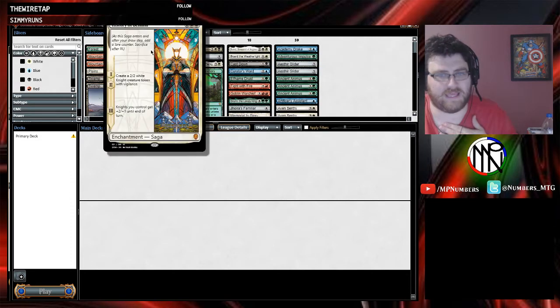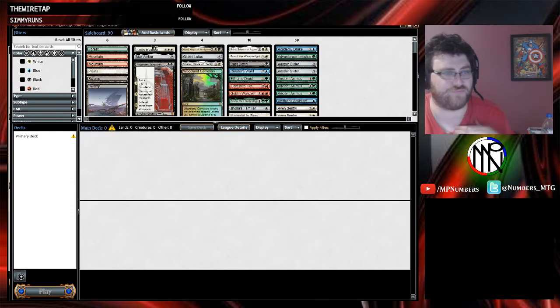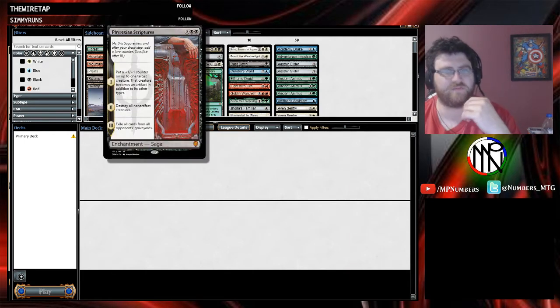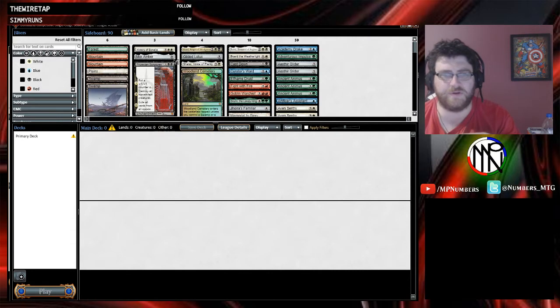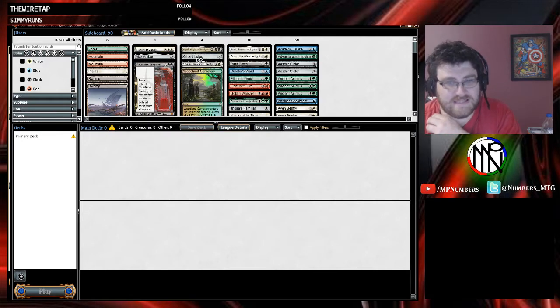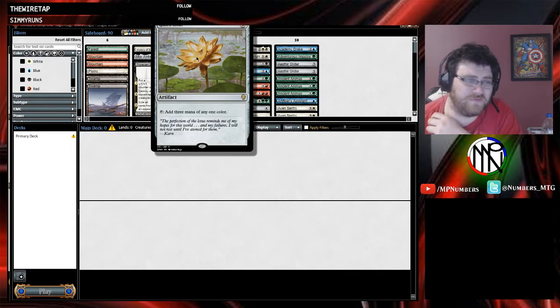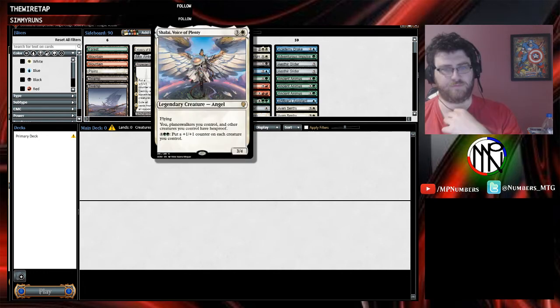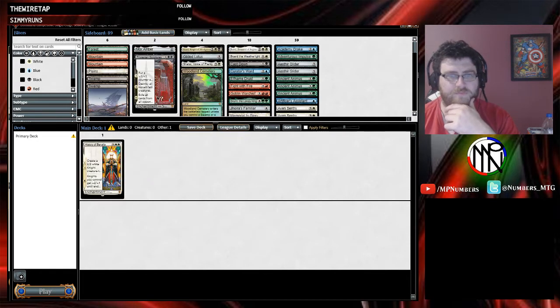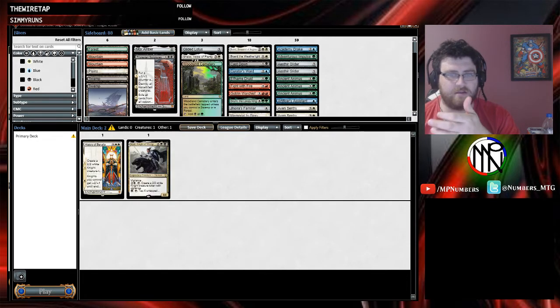What have we got? We've got a History of Benalia — we've got a mythic, we've got three mythics in the pack. We've got the History of Benalia, that is fantastic. We've got the Phyrexian Scriptures which I don't think is as good. We've got the Knight of Windgrace which is a 4/4 with vigilance which creates knights and destroys things — that's pretty awesome. Gilded Lotus is good for ramping. Shall I Voice of Plenty? That's a nice one. And a foil Woodland Cemetery — that's not a bad pull. Just looking at the rares I kind of want to be white.